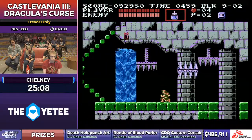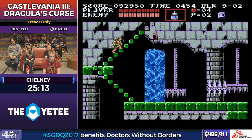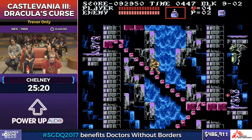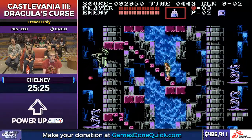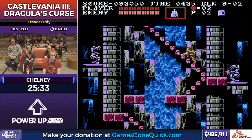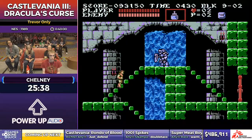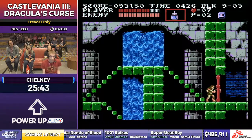If you thought the enemy spam was bad before, this is the worst room in the game, hands down — especially with Trevor. We didn't jump early. Just going to wait these guys out. Gamblers just throwing there is really helpful. That was the real final boss of the game.